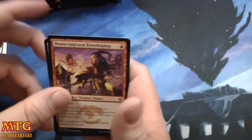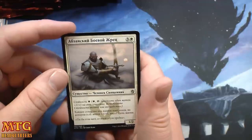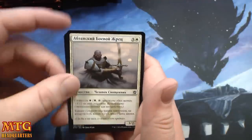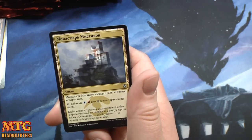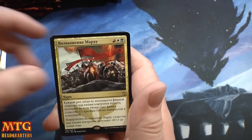Monastery Swiftspear — how about a foil Russian Treasure Cruise? Abzan — the lifelink guy, Mystic Monastery, and a Mardu Ascendancy.